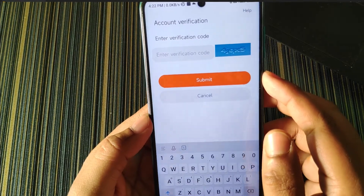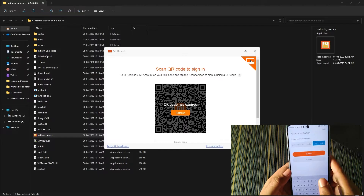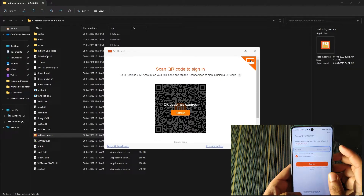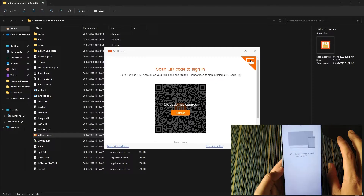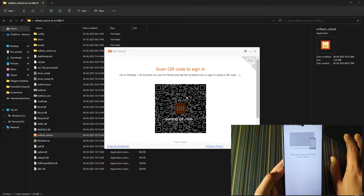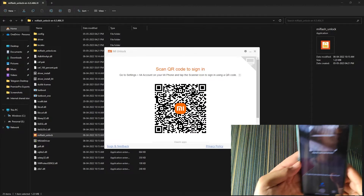After scanning the QR code you will get a screen to enter a verification code. You will instantly get an OTP — enter it and click Submit, then click Sign In. If the code is expired, click Refresh, then go back to MI account and scan the QR code again.